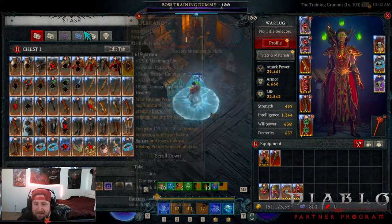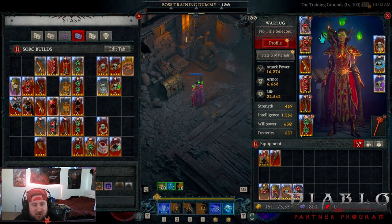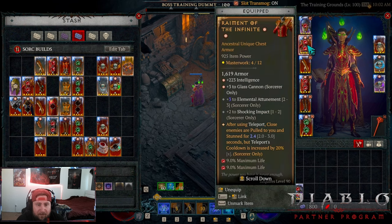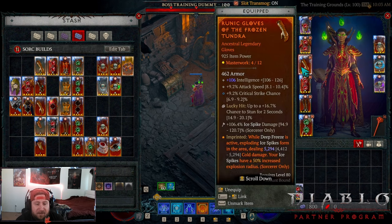I'm going to show this with Raiment just because there haven't been too many builds with Raiment this season and not a lot of people are using it. You get the Elemental Attunement which is really nice, the additional ranks of Glass Cannon, and I couldn't ignore the GA.